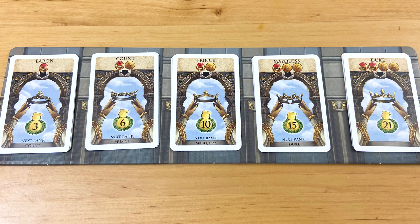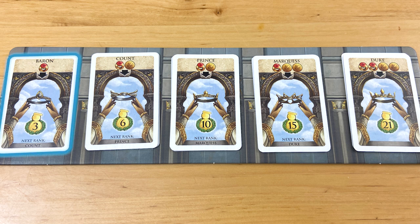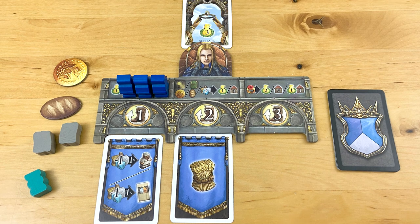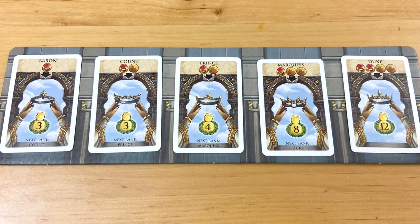If you want to take the bonus action to improve your noble rank, you pay a certain combination of gold and signet rings to take the next available rank card. You have to start as a Baron and eventually work your way up to the highest rank of Duke, in order. Pay the price, take the card, and put it behind your head on your player board to depict your fancy new crown. You'll also get some citizen points for improving your rank. It's a bit of a race along this board, because after Baron, each stack of rank cards has a depreciating number of citizen points on it.